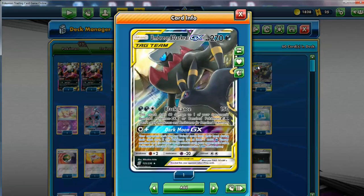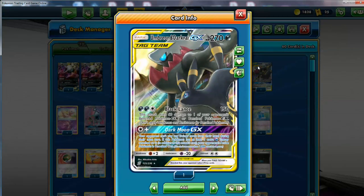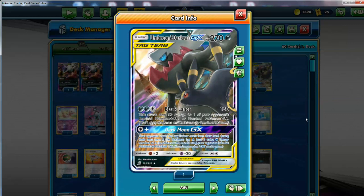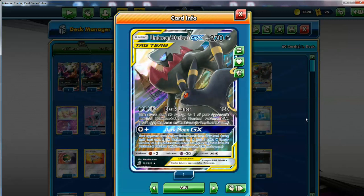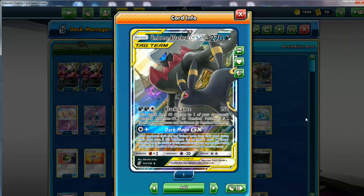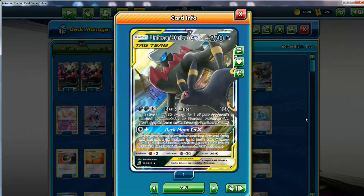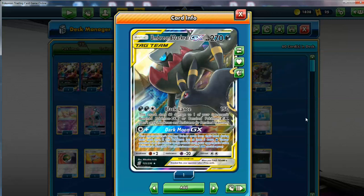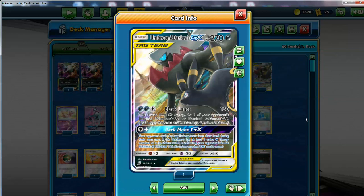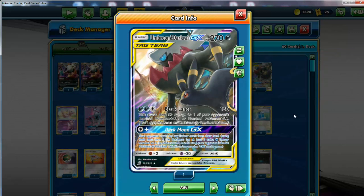Next up is going to be this Umbreon and Darkrai GX. I don't believe you should run more than one of this guy, unless you really just want to have somebody as a backup. The best thing about him is the Darkmoon GX attack. If you have 6 Darkness Energies, pretty much, you get an instant knockout and your opponent can't play any trainers. It's pretty busted. You basically just have him for this — get an instant KO on any Pokemon. Gathering 6 Darkness Energies in this deck is much easier than gathering something like 10, so you're going to get max value from this attack. And Black Lance is decent.